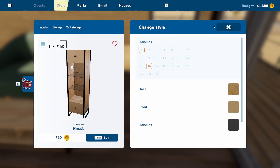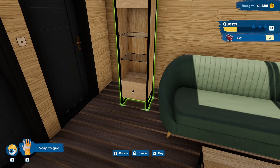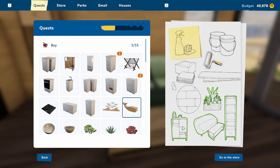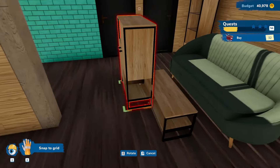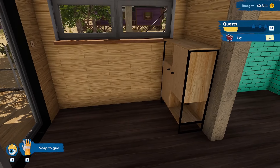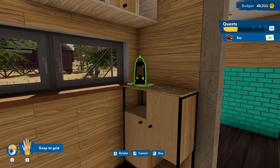Next is the shelving unit — we don't want to put it right in front of the window since it's not a good idea to block the light. We settle on a location. Then there's another cabinet; we look around the room and decide on a corner spot. That works out nicely. We see the lamp goes on top of the cabinet and take care of that.